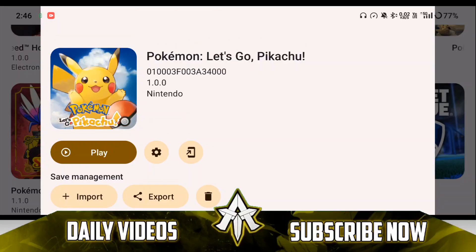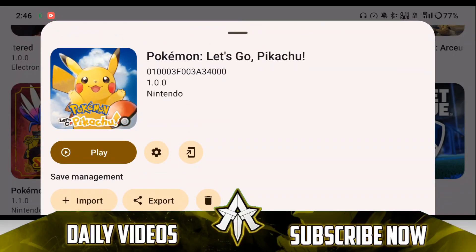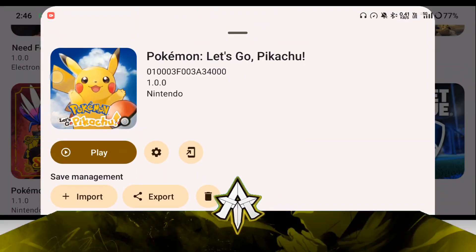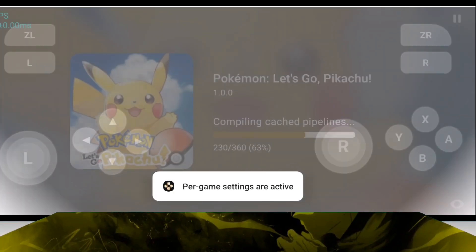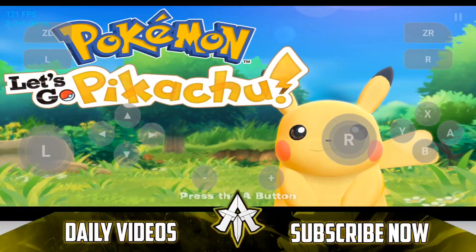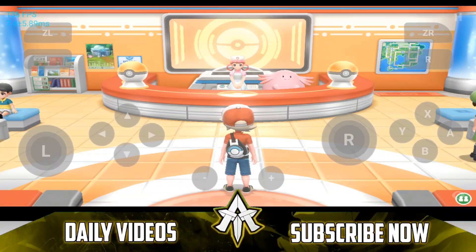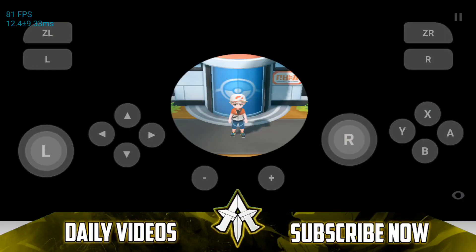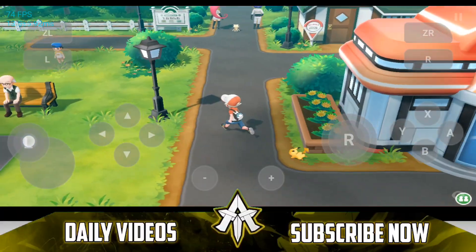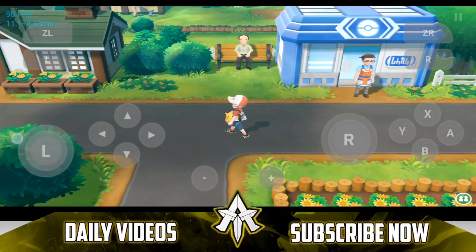Now let's talk about the save file. If you use a save file, there will be less chances of the game giving out during cut scenes, because on a low-end Android device you will get issues during cut scenes. As you can see, my game is literally running at 120fps and the loading screen is so fast. Once we enter the game we are still getting around 120 to 130fps, which is literally amazing. Using a save file benefits you quite a lot as you don't have to worry about cut scenes — during cut scenes the game usually tends to drop to around 30fps.